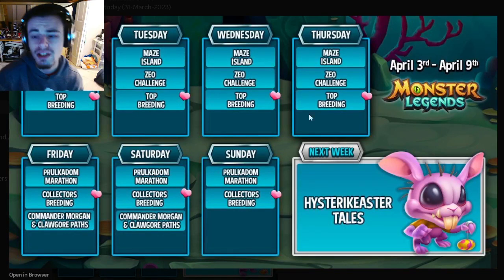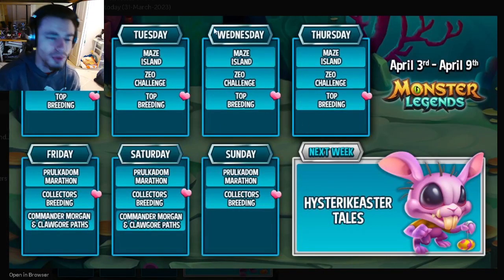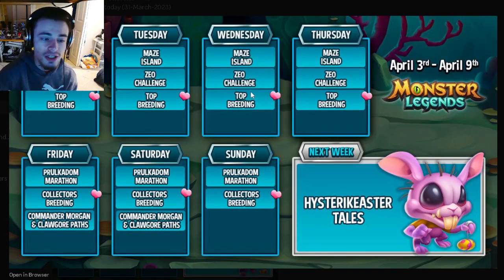Monday through Thursday are all exactly the same: the Maze Island, the Zeo Challenge, and the Top Breeding. The Maze Island is pretty great — you can get a brand new mythic out of it, so it's definitely worth doing. The Zeo Challenge is okay if you need him for a book; if not, it's not really worth the gems. You can get those gems from Era Saga and use them on him.